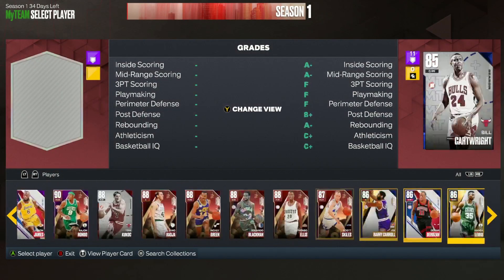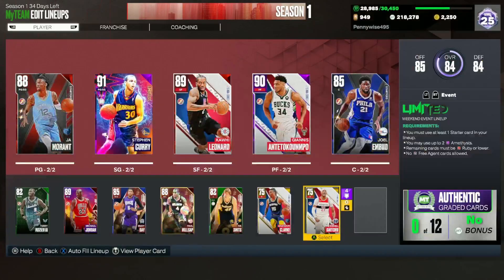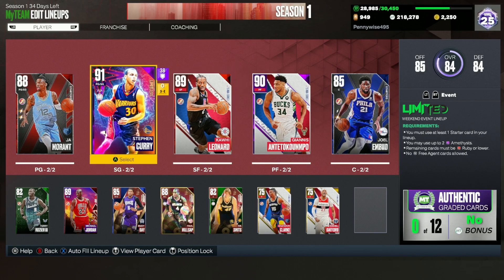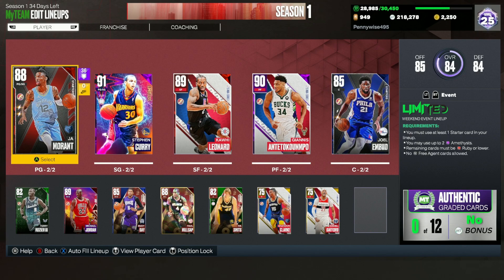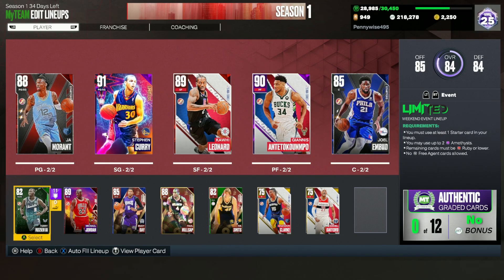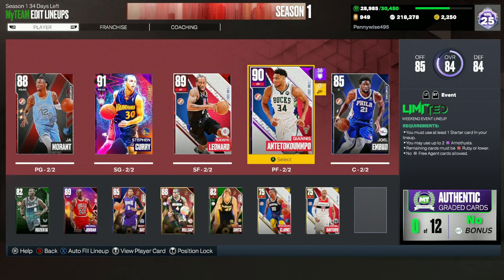For backup center, I'd go with either the sapphire Shaq or the emerald Rick Smith — I'll go emerald Rick Smith. We'll throw three random golds off the bench to fill out the roster. That's probably going to be my limited team for this week, and likely one of the best possible teams you can build. My two amethyst choices are Steph Curry and Giannis. Make sure you utilize your starter cards — you need at least one, so run ruby Ja Morant or Joel Embiid if you have him. Trae Young and Michael Jordan make a great backcourt off the bench. Let me know in the comments how you're building your limited team, and if this helped, drop a like and subscribe!